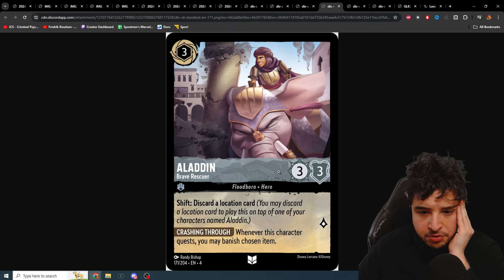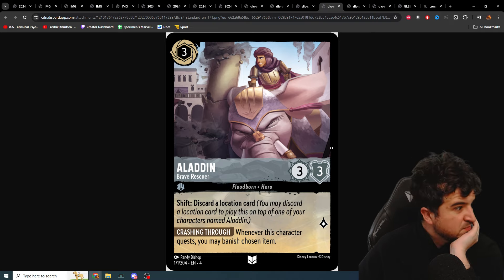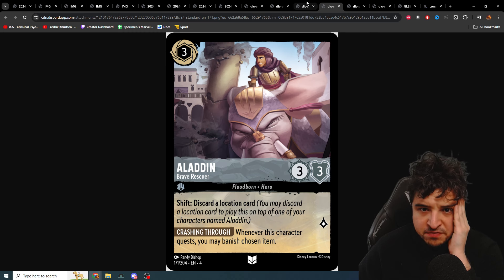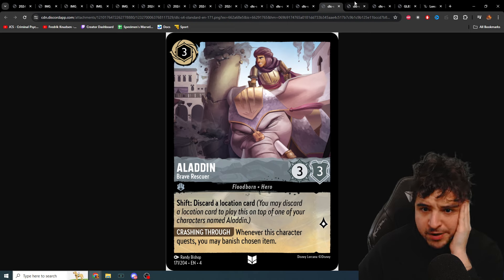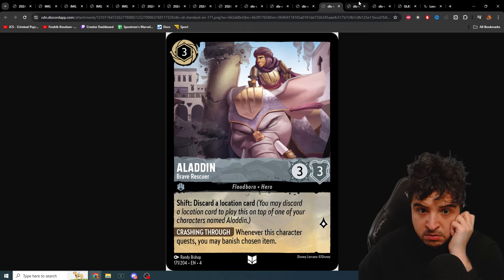Aladdin Brave Rescuer: three-three, quest for one. Shift: discard a location card. Whenever this character quests, you may banish chosen item. This seems bad — really bad. I don't think there's even a one-drop Aladdin to shift this onto. These shift cards just seem bad to me. This one ignoring the shift part might have some potential in its own right, but the value of spending three cards from your hand for this combo is just not worth it.